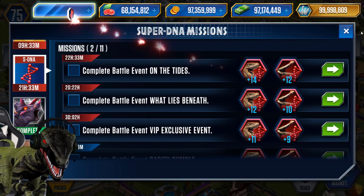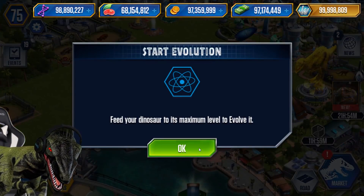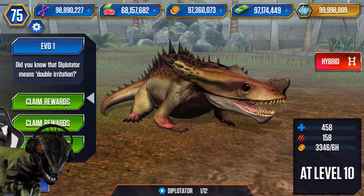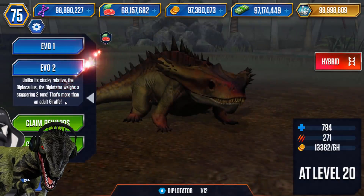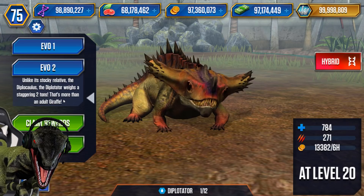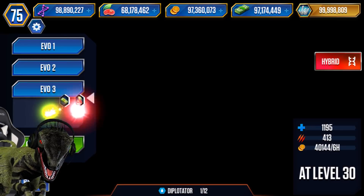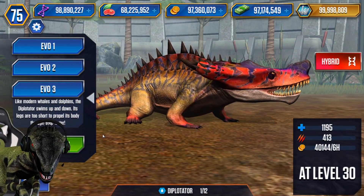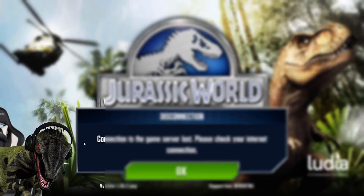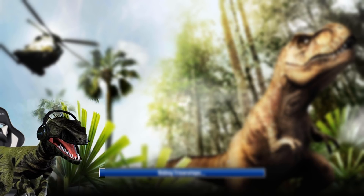Let's go into the Diplotator. We haven't even done these evolutions yet. Did you know that Diplotator means 'doubled irritation'? Unlike its stocky relative the Diplocaulus, the Diplotator weighs a staggering two tons — that's more than an adult giraffe! Like whales and dolphins, the Diplotator swims up and down because its legs are too short to propel its body.